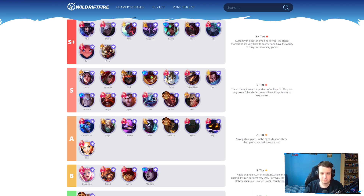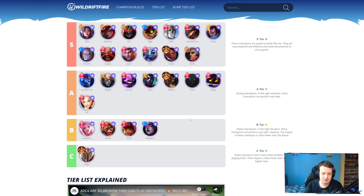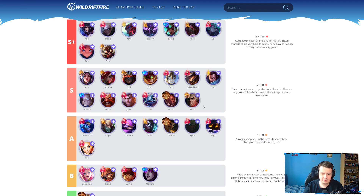Galio received a nice buff to his ultimate and still stays in S tier — nothing really changes with him. Pyke as well is a very niche pick in the mid lane, kind of same as jungle. The buffs that have happened to Pyke have not really changed too much with mid lane Pyke. Everything is pretty much the same. Nothing really to talk about in the mid lane — pretty much everything has stayed exactly the same.